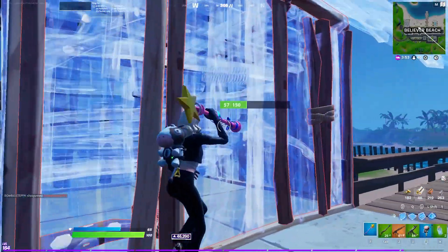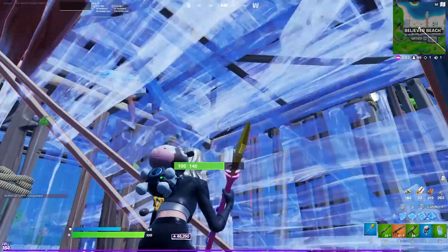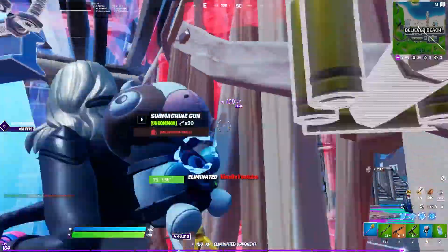Notice how when I exploit into a guy's box who's already weak, they're going to try and run. So what I did was as I jumped in, I placed a cone above his box so that he can't go up. This is what made me get the kill because once he realized he was screwed, I instantly smacked that stair and placed my own cone and finished up the kill.